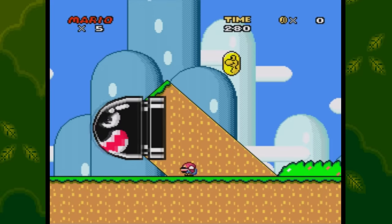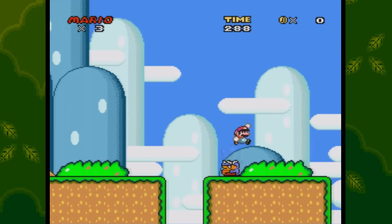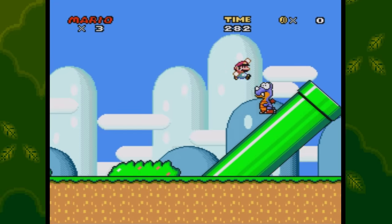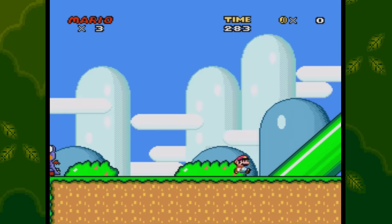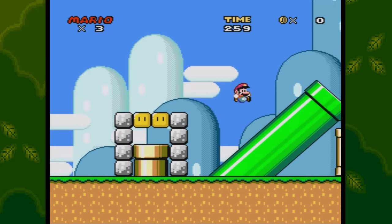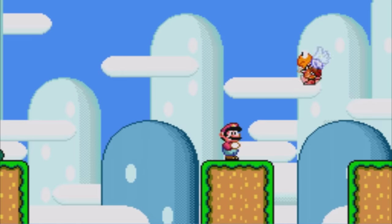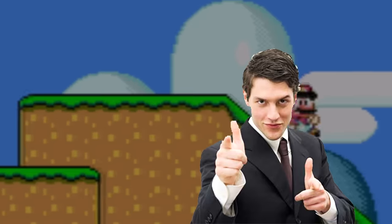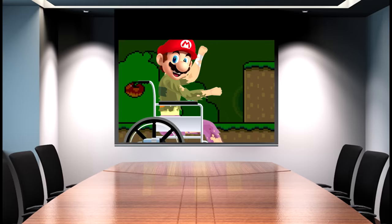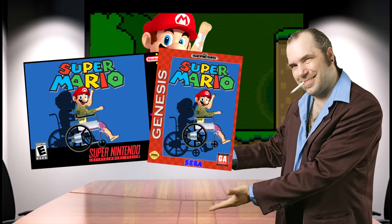The first thing to mention about this game is that the controls are horrible. Mario has this really weird momentum mechanic — you have to walk a little bit and then he builds up momentum over time, so there's no real run button per se. The controls would be like if someone looked at Super Mario World and said 'Let's change everything.' Mario the Cripple — it's gonna sell really well in the elderly crowd.